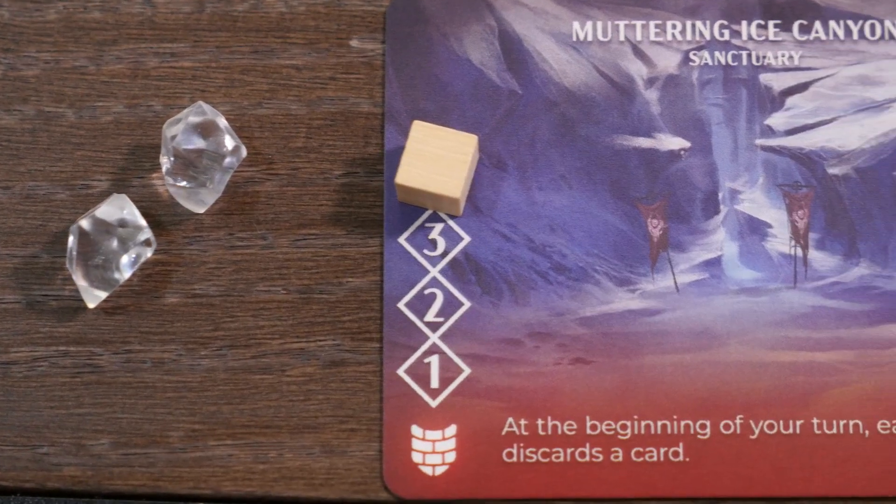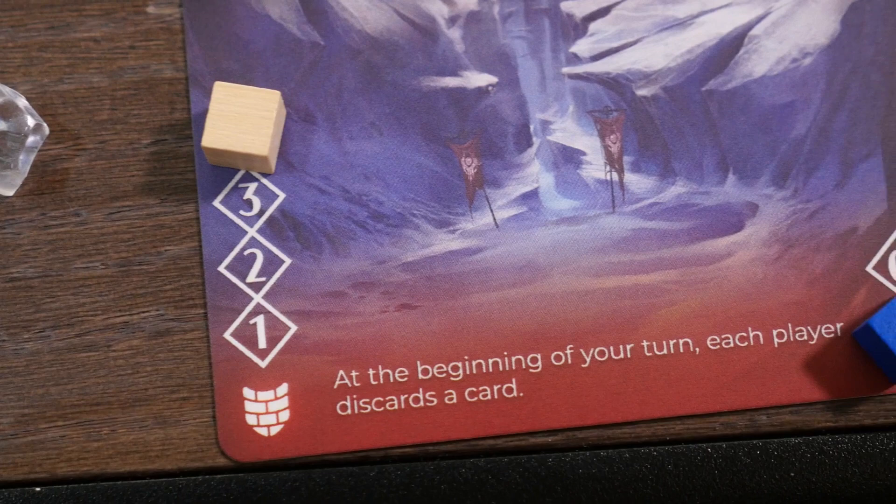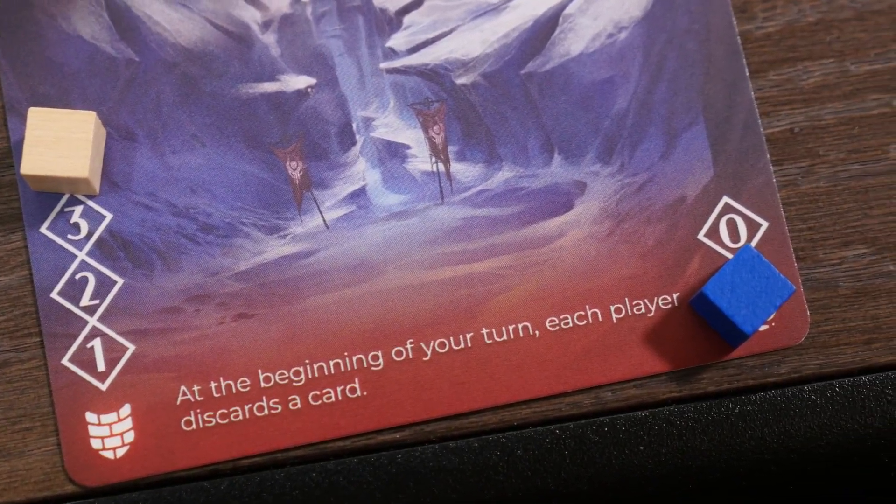The first thing that happens on your turn is gaining two Essence Crystals and resolving any cards that say beginning of your turn, if you have them in your play area.